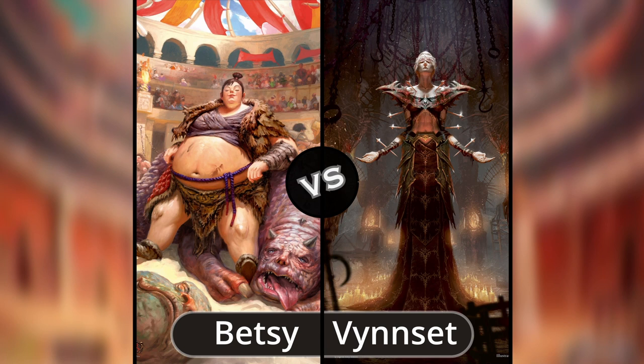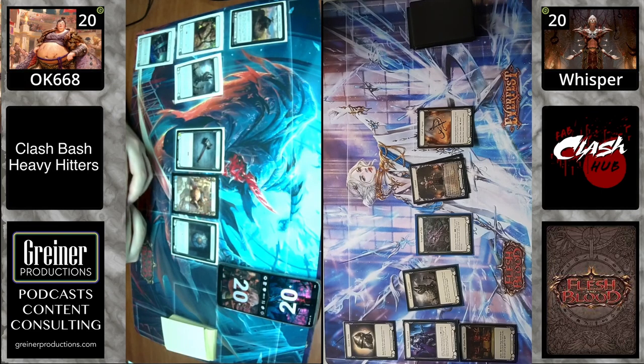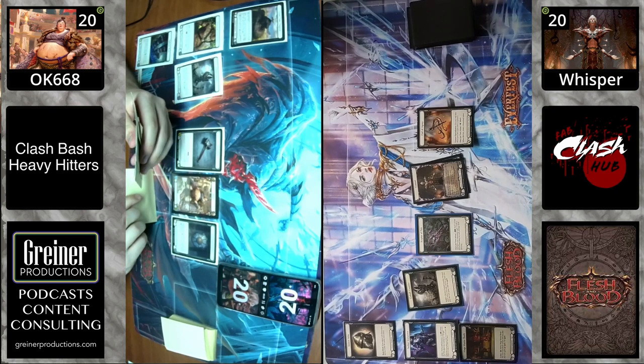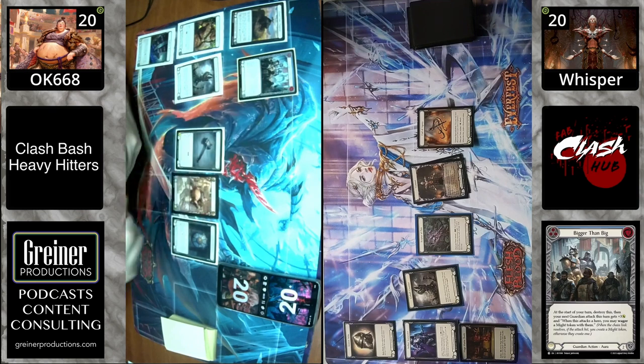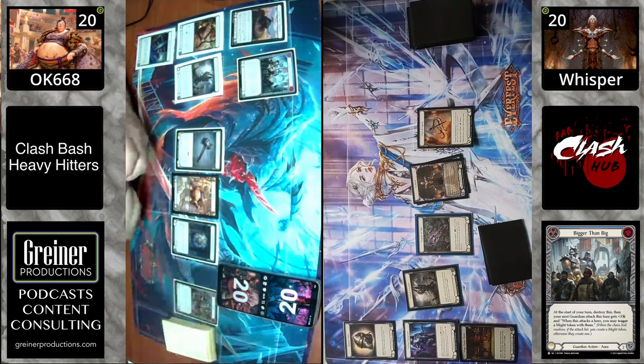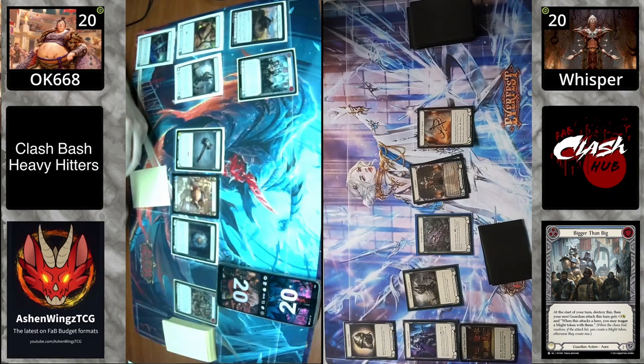Look at that purple dude's face — he has gone through it. I always thought he was a couch, but he's definitely not a couch. He's a real creature that Betsy took down. Anything interesting with the equipment? I'm really interested to see how Betsy uses the chapeau headpiece. I think that's a good card. We got one instance of AB on Betsy's side.